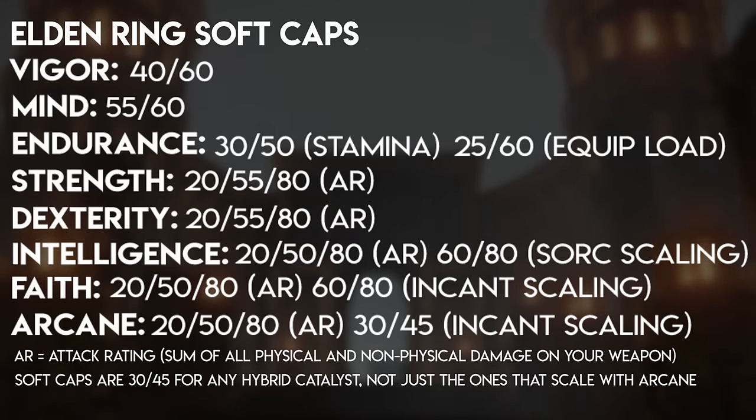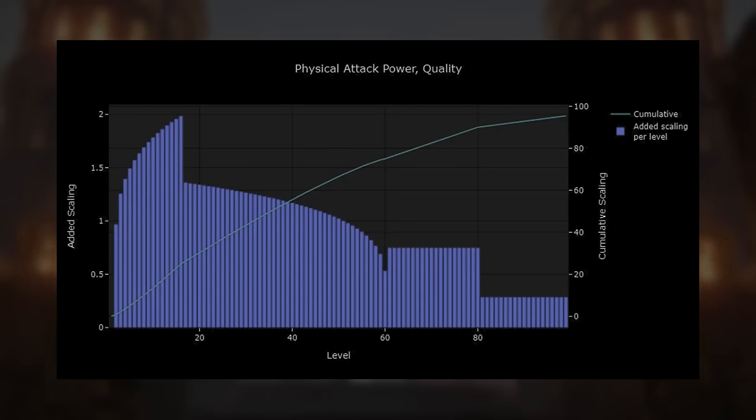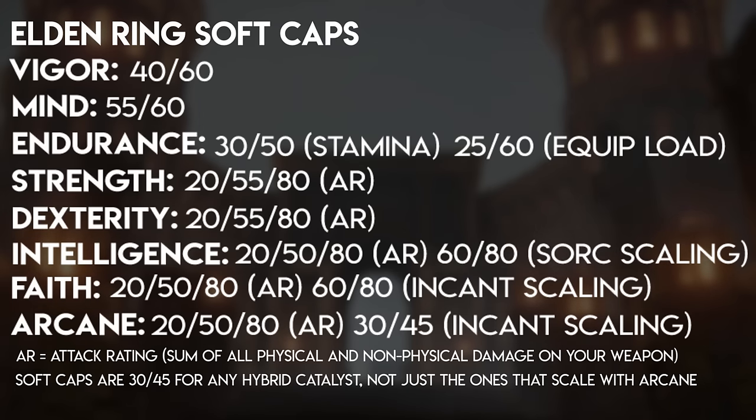For every single weapon in the game, the first soft cap for any stat its physical or elemental damage scales with is either at 16, 18, or 20 — you're hitting those levels early in the game since they're so low. The second soft cap is extremely minor at either around 56 or 58, and the last soft cap is at 80 for pretty much everything. That minor soft cap at 56 or 58 is there to avoid a brief drop-off as you approach 60, but it's not an incredibly significant drop, and the scaling gains go back up at 61. Stopping at 55 is a nice generalized soft cap to avoid that brief drop-off. All hybrid catalysts have soft caps at 30 and 45 for whatever stat they scale with.